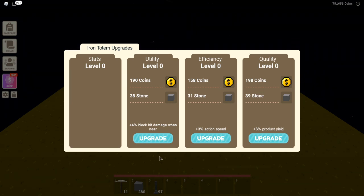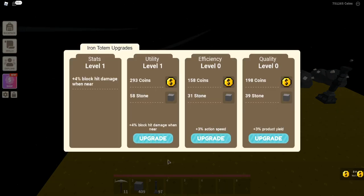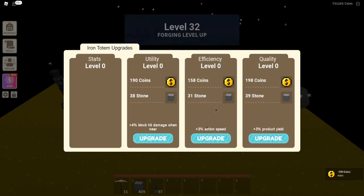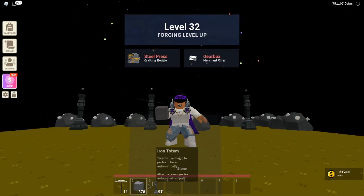I have 486 stone in my inventory — not too much, I should probably get more. If I go ahead and upgrade quality, it will take away 198 coins and 39 stone. Click upgrade — boom, right there. On another one, let's do upgrade utility, and on this last one we'll do efficiency.